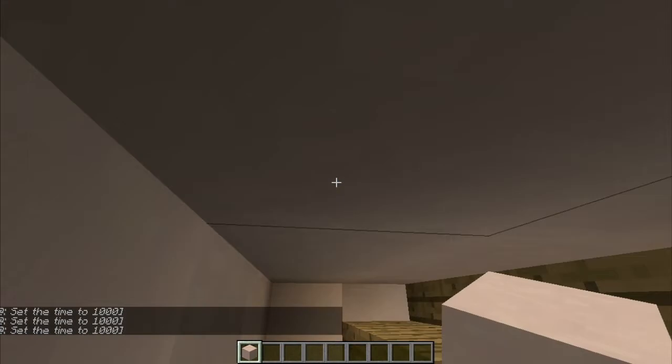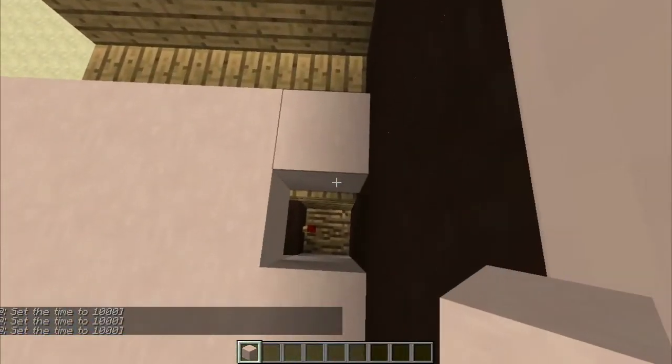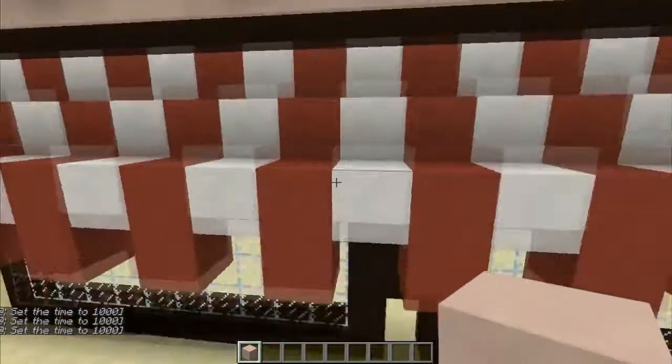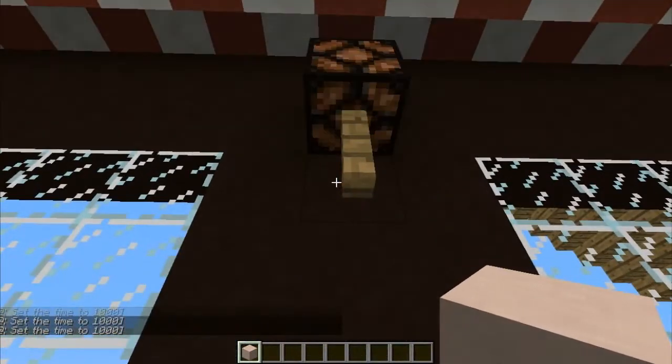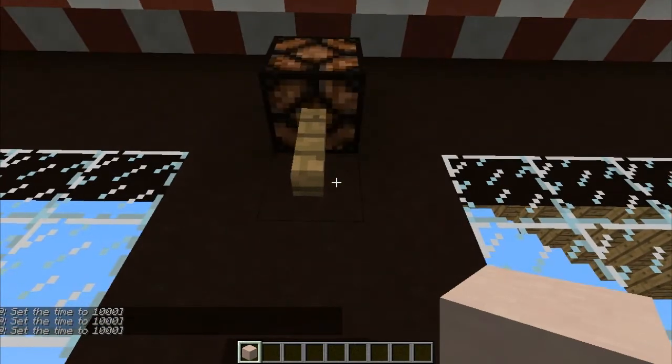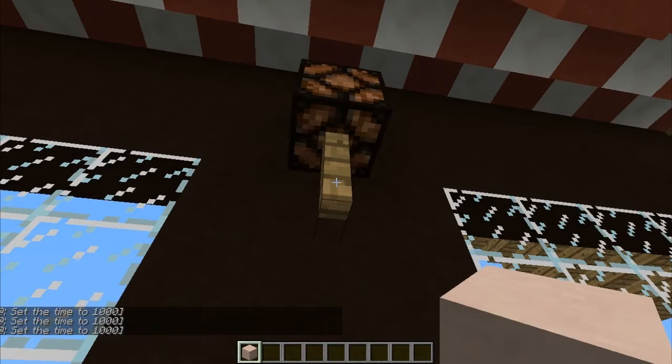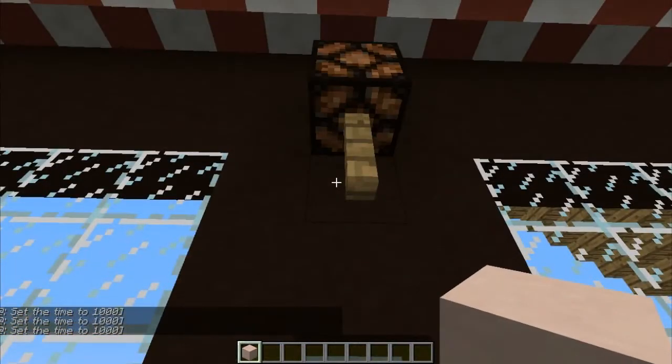So there you go - you can make yourself a flickering light in Minecraft, which is really simple and looks really cool. I hope you guys use this, and let me know in the comment section below if you did enjoy the video. Anyway, I'm out. Peace.